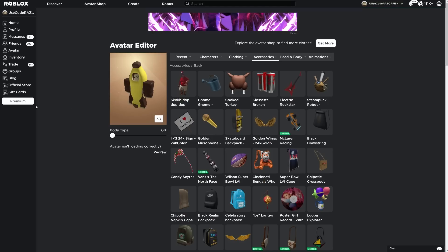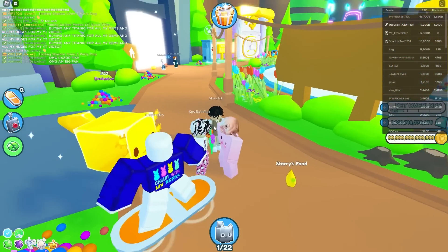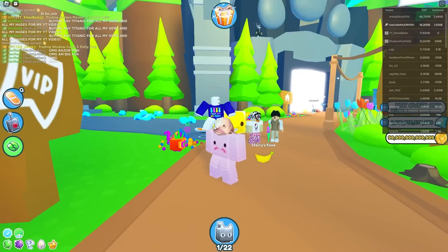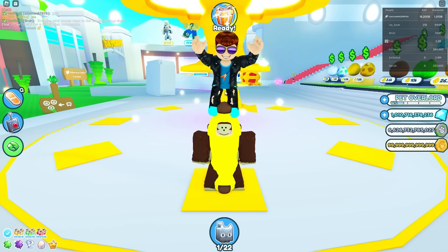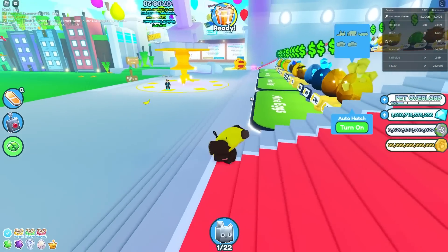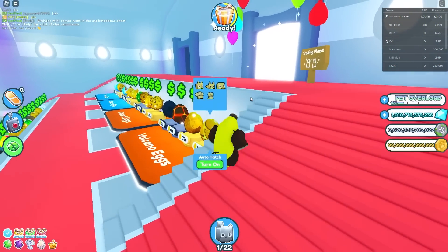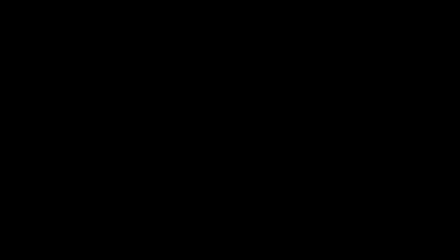Now maybe just join into a server with someone with one. But I can't be a blobfish with a banana — I gotta be a monkey banana with a banana. This just doesn't work. I rejoined and yeah, this is kind of perfect, but the ninja animation makes it look a lot weirder. Now I gotta go to a trading plaza server with this banana.